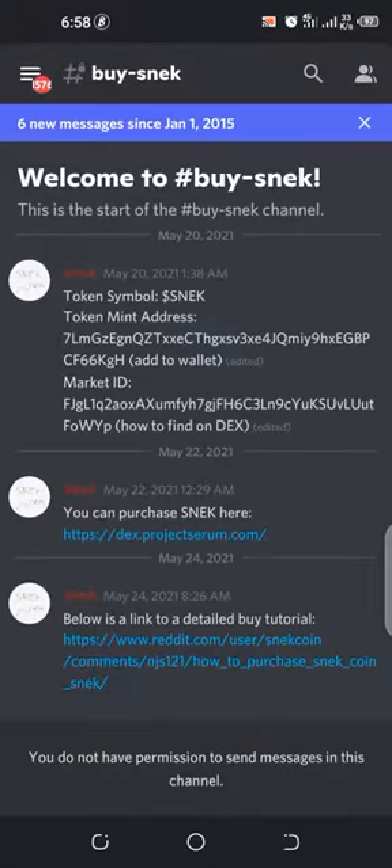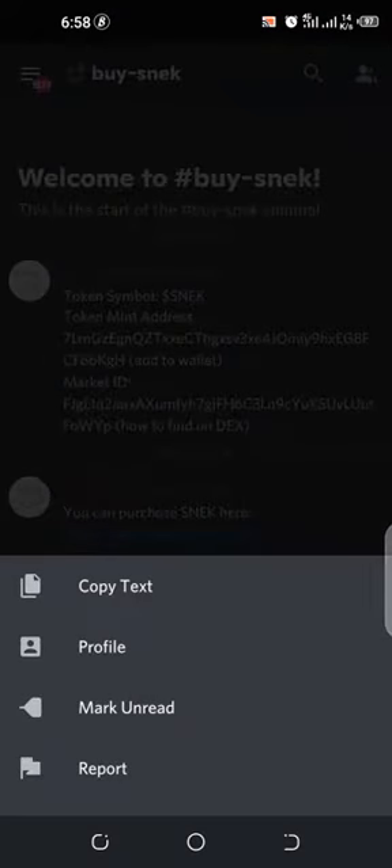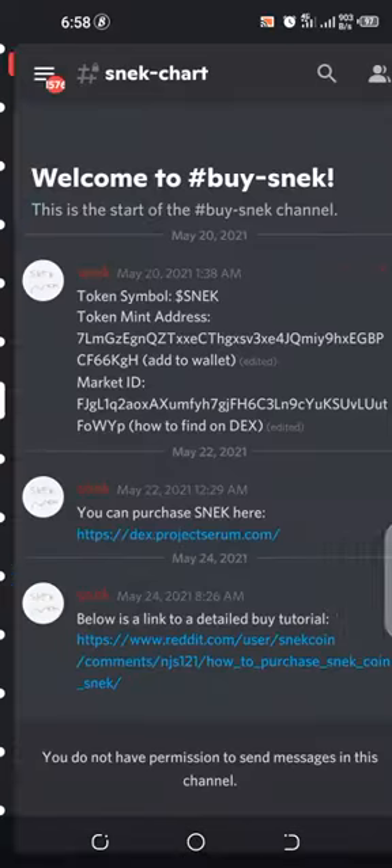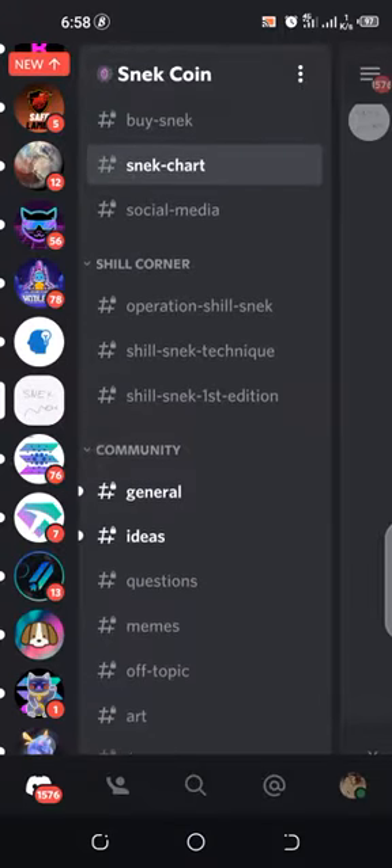This is the minting address — I'm going to copy this minting address. And this is the market ID. I need to mint the token since I've subscribed. So I'll just go to the general channel.